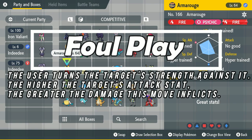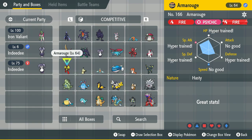Foul Play deals damage depending on how much attack the opponent has. So let's say you're fighting a Garchomp and he uses Swords Dance twice — now he's plus four in attack — Foul Play will pretty much one-shot him because of all that attack he's stacked. Foul Play doesn't care about the individual using it; it only cares about the opponent's stat. The reason you want this on Armor Rouge is because you're not using his attack stat, you're using his special attack stat. So you want to optimize and make sure when you get hit by Foul Play — especially since he's weak to dark — he's taking minimum damage.